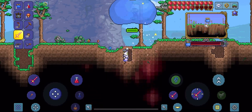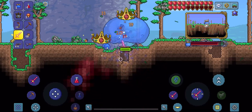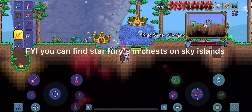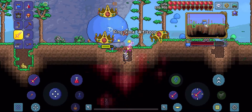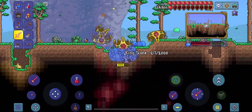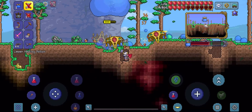As you can see, I spawned King Slime, and I am just defeating him with my Star Fury. The good thing about the Star Fury is it can shoot out of the hole — it rains from the sky, and it's defeating it very, very well.